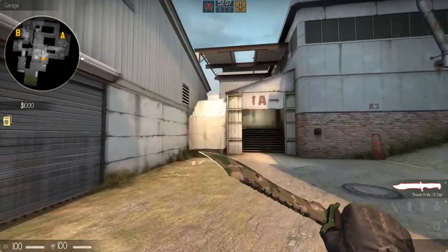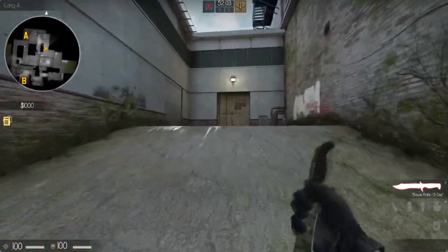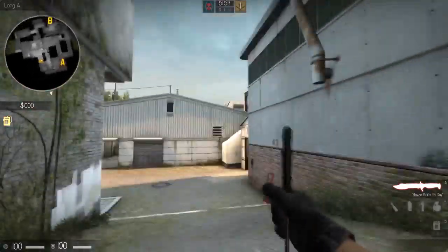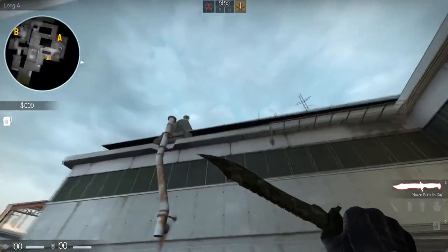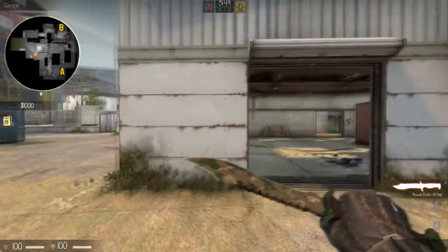Hi guys, I've got some smoke grenades for the new Cache. This is the May 2016 version. There's a lot of textures that have changed, so a lot of things you now look at are different. These aerials have been changed on top, so there are quite a lot of grenade throws that you might have to now relearn.